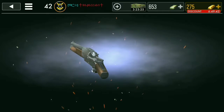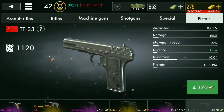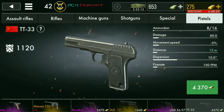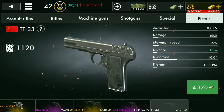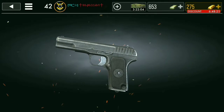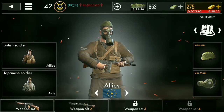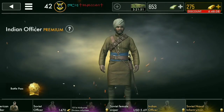The third weapon they've added is the Sure Shotgun, and this thing looks like it's unfinished — like, what the heck. And the last weapon is the TT-33. I'm a little happy that we free-to-play players at least get something. It's a pistol, it's not much, but hey, it's something.